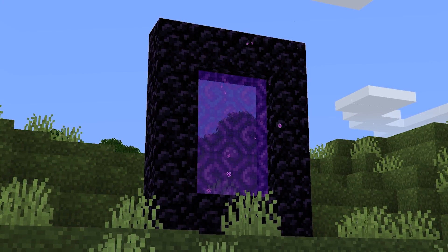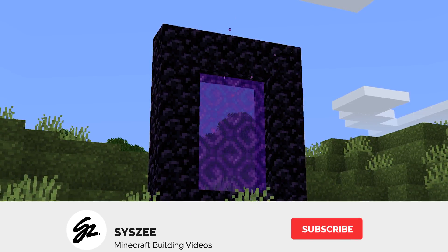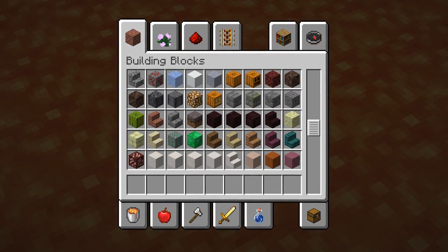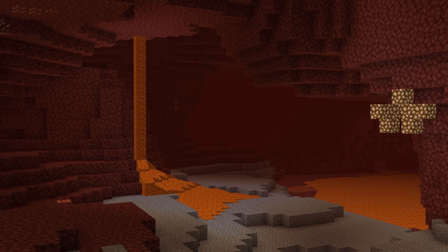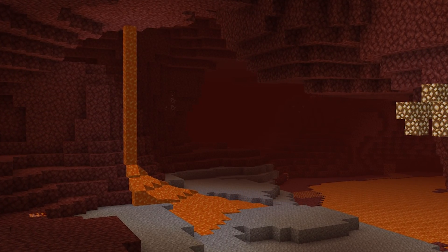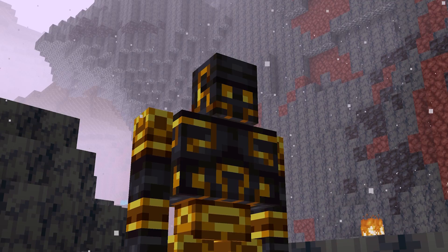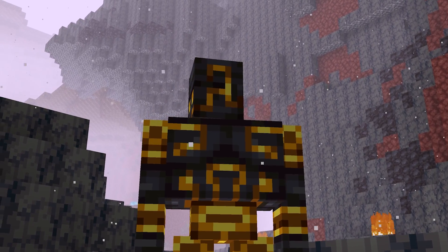Is it even possible to make Minecraft 1.16 better than it already is? Considering all of the features that have already been introduced, is there really anything else that could be added or changed? Trust me, as much as this has been a challenge to pull together, it is certainly possible. I'd like to hear your opinions as well, so let me know which ideas are your favorite and what you would add or change.